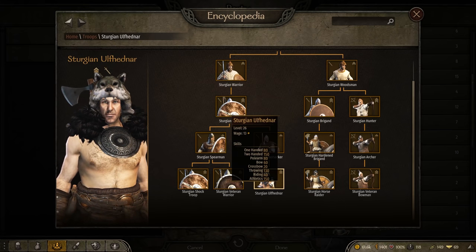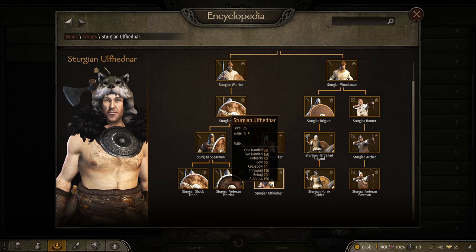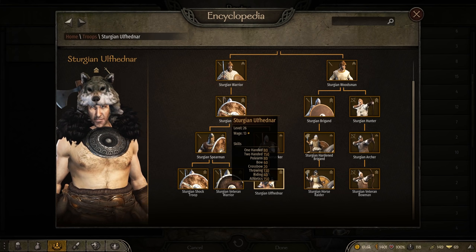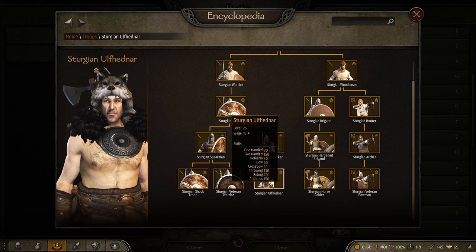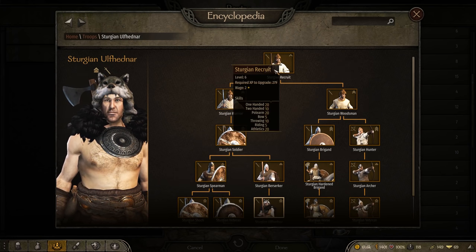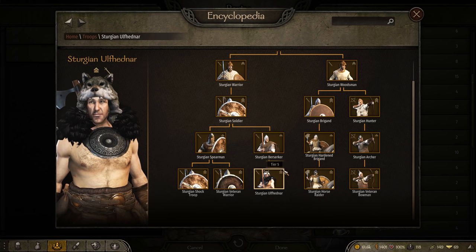Prior to patch 1.3, I would not have touched the Sturgian Ulf Hednar, but they have become absolutely juiced. Rocking a tier 6 two-handed axe and a set of throwing axes, these monsters got a 50 skill bump to two-handed putting them at 150, a 20 skill bump to throwing putting it at 130, and a 100 point increase to their athletics. They're just pure track stars now. They are a bit trickier to keep alive with their low armor value, but with 150 athletics they can hunt down slow cavalry as they outpace bottom tier riding units. They come from the Sturgian recruit line, and keeping them alive as Sturgian Berserkers is manageable since Berserkers have far more armor before making the jump to tier 5 Ulf Hednar.